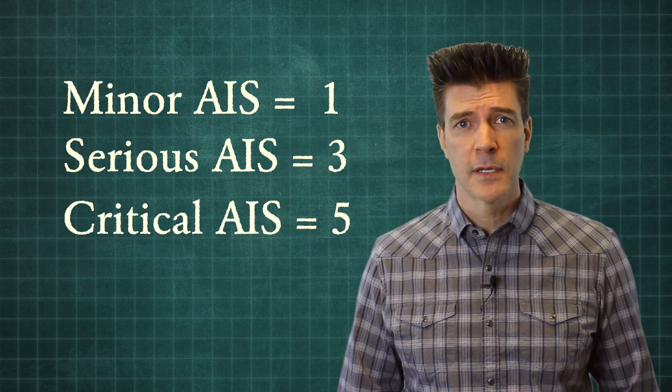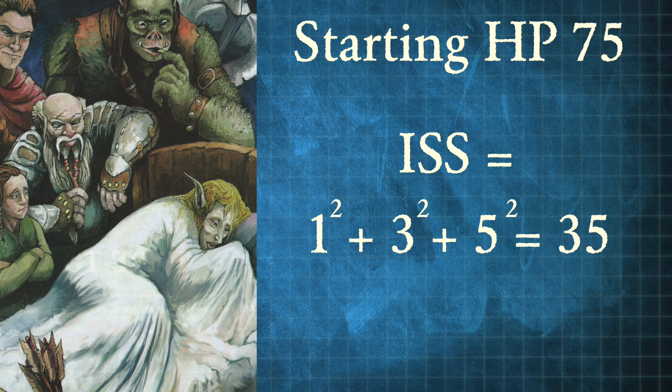So let's say I take three injuries: one is minor, one is serious, and one is critical. That's an ISS score totaling 35. In D&D terms, you've lost 35 of your 75 hit points to those three injuries.